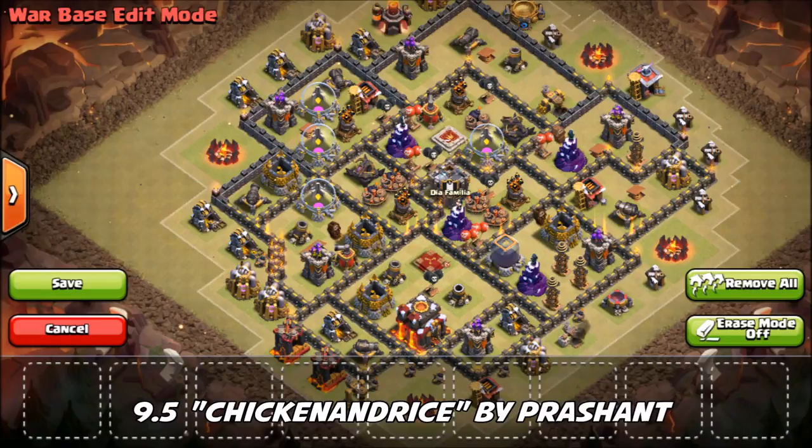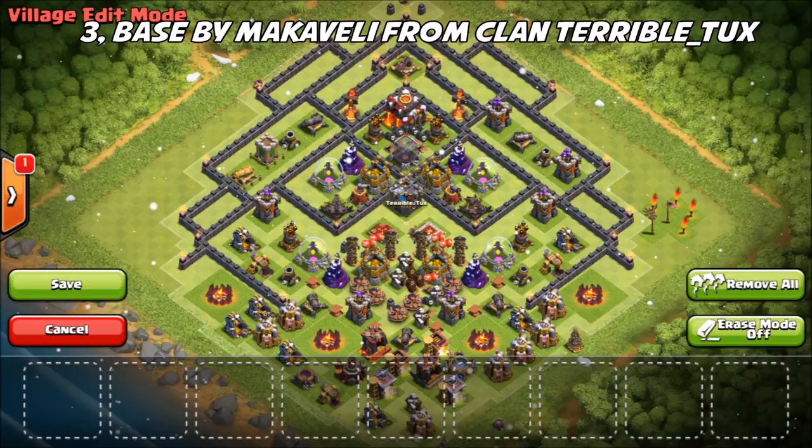I want to start by showing you guys a bonus 9.5 base — a very nice base design. The giant bombs are really crowded in the center of the base. You could change those up or keep them there; they're really hard to trigger when going for the Queen. It's nearly impossible to get those giant bombs unless you're going with a max attack type of formation.